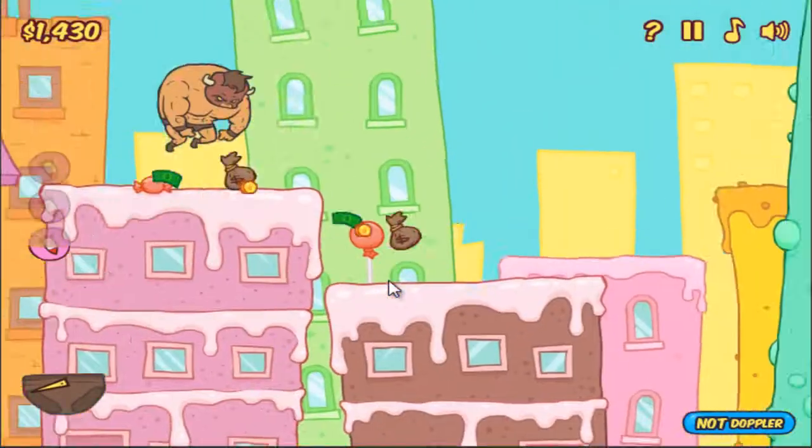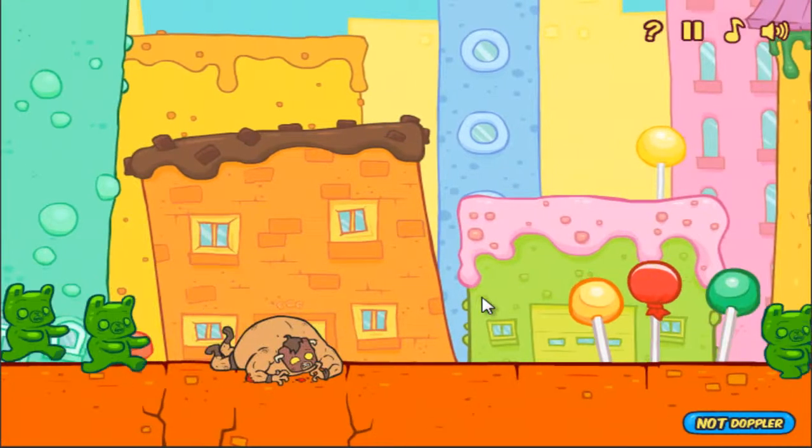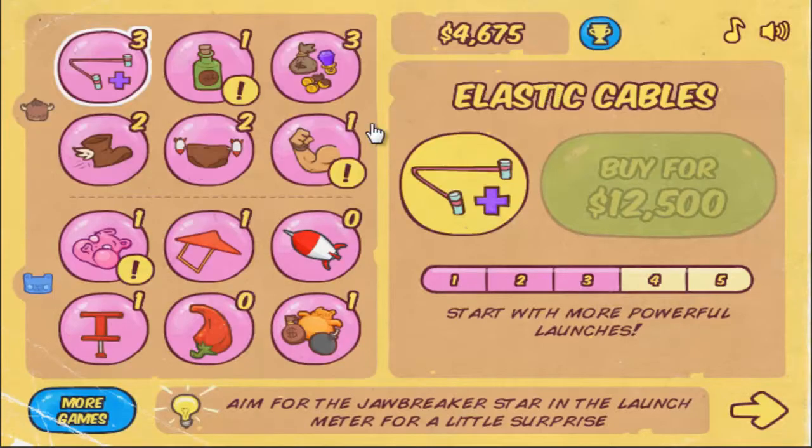I'm not sure how many doors you need to break through to escape Candyland — that's the basic aim of this game. Basically, the Bison was shopping, got sucked into Candyland, they don't really like him so they make him wrestle in an arena, and what you want to do is escape. The further you go and the more gummies you crash into, the more money you get so you can buy more upgrades.